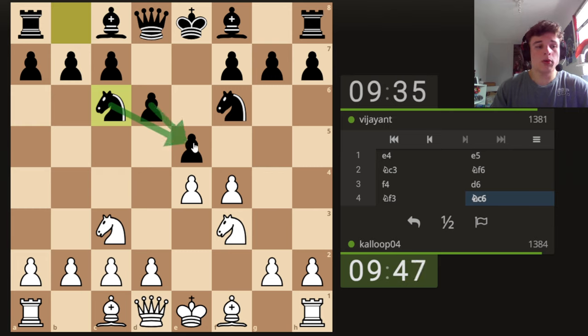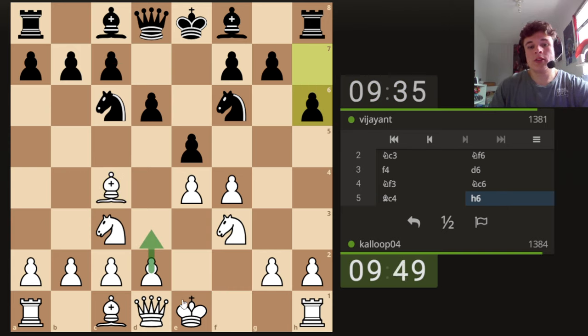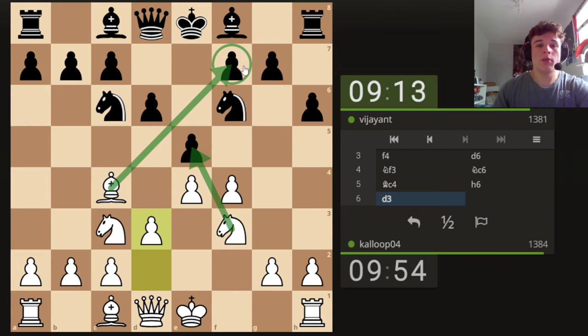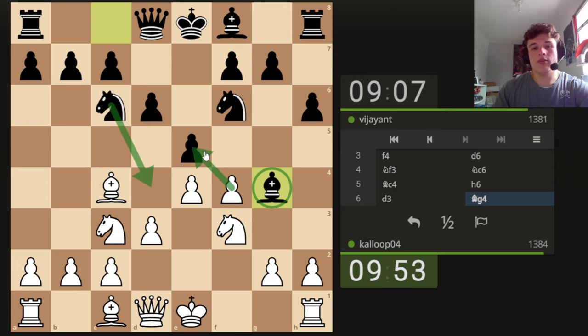He doesn't take — he defends his pawn again. So we're just going to keep developing like nothing's happening. Bishop C4, we're going to go D3. H6 stops Knight G5, because we're maybe threatening some fried liver type stuff. And I'm expecting Bishop to G4, trying to pin our Knight to our Queen. There are some potential tactics with taking on F7 and moving the Knight with a check on the King and an attack on the Bishop. But that only works in certain lines where the Bishop comes to G4 and the Knight comes to D4.